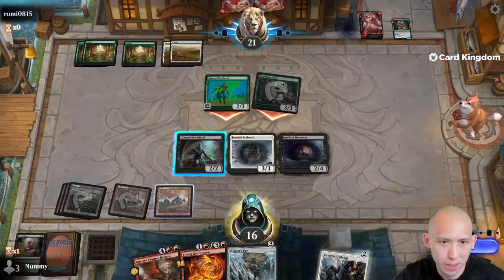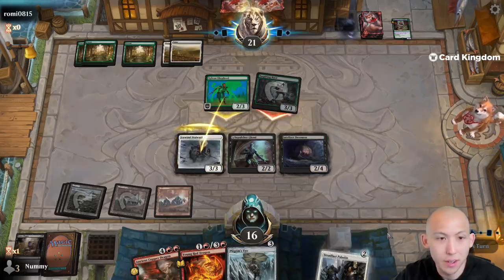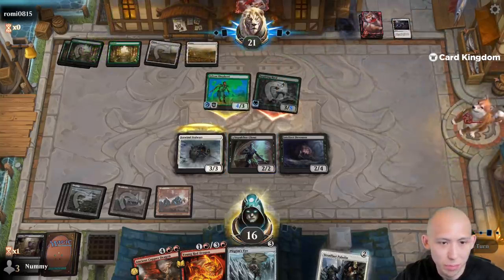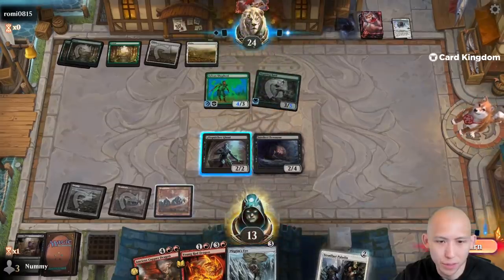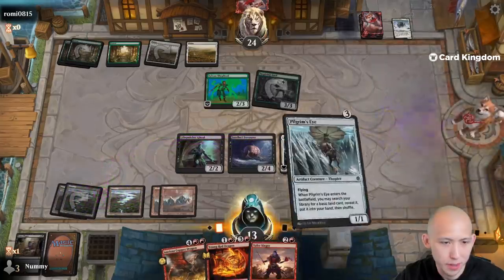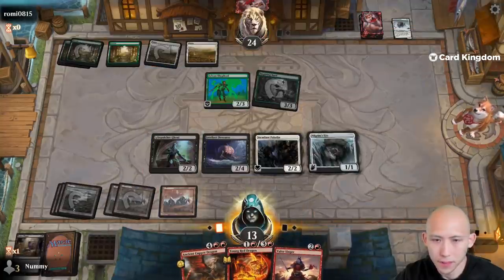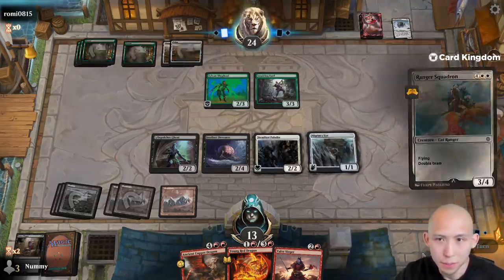Okay, we don't really care about our Intellect Devourer anymore, but I think I'd rather just go like this because this forces them to do something here. And this Ice Wind Stalwart was from their side of the board anyway — sure, we really don't care about that. Perfect. Okay, so we want to cast the paladin before this goes away — go ahead and Pilgrim, and now we just sit back, resolve Copper Dragon, and hope that's good enough.